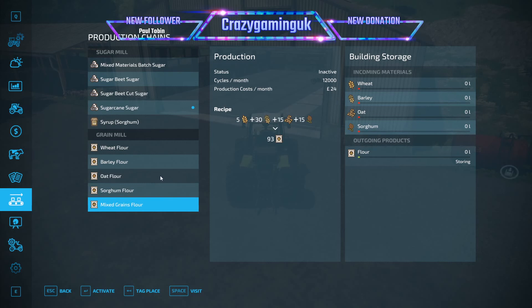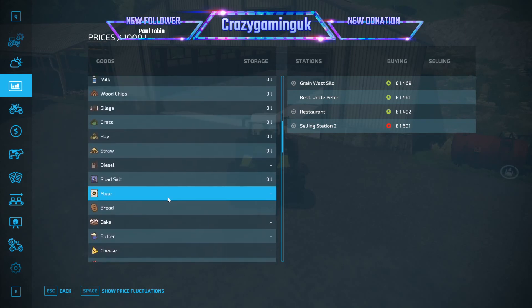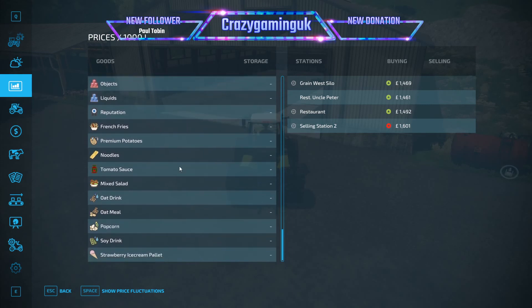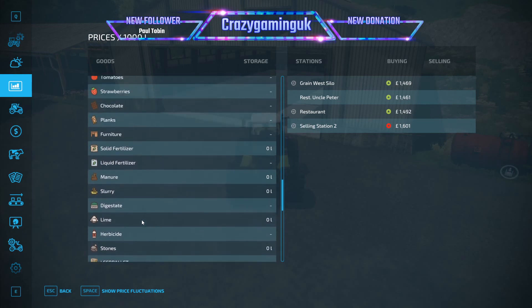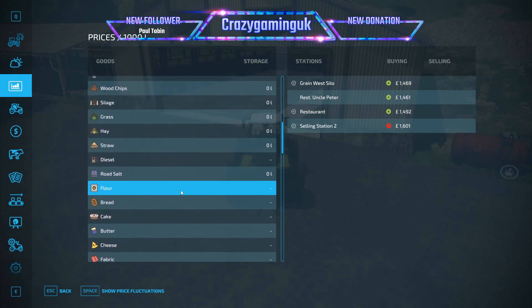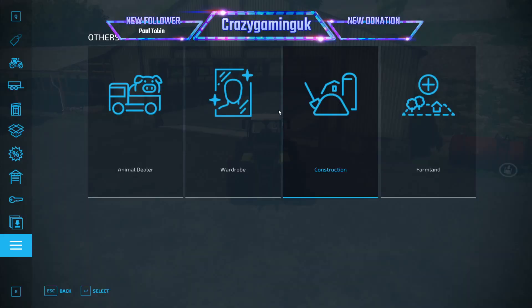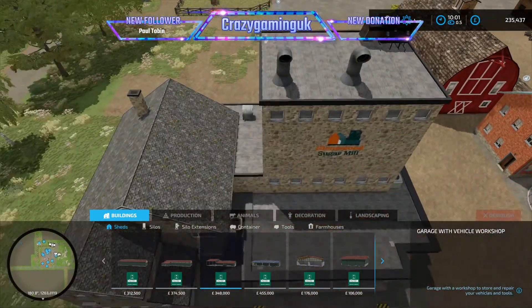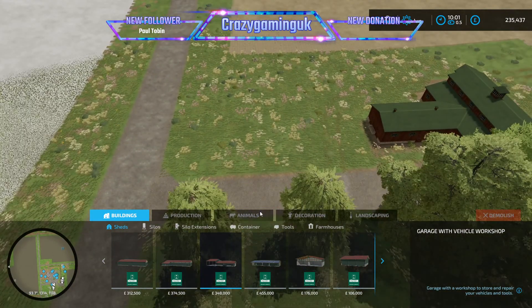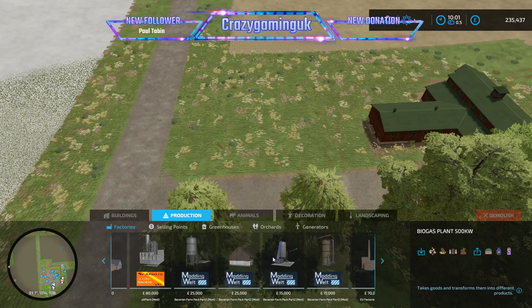Can we sell mixed flour on the map? I think that's a custom item and I don't think we can sell that anywhere - no, we can't. I don't even know if we can sell sorghum flour either. Anyway, that's not what I want - the only other option is the oil mill. So let's get the oil production in as well while we're at it. I'm going to put that here - and then that way we've got our main production items except the grain processing plant, which I don't need just yet.